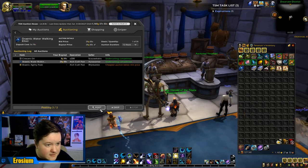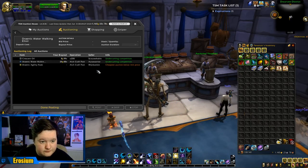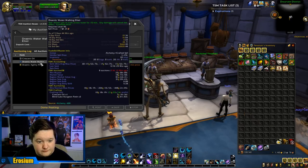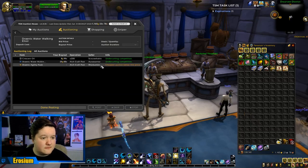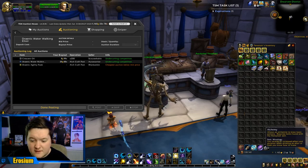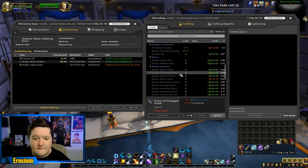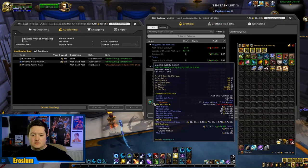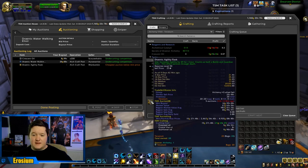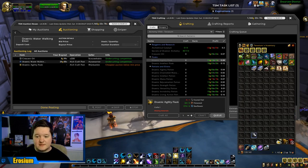Let's run the post scan, then post the Crescent Oil and post the Draenic Potions. Quite a lot of profit on those - posting for 25 gold and they cost about 10 gold to make, pretty good. Now for Draenic Agility Potions I want to look into this one because something seems a bit weird. There are 20 of those in the auction house, and TSM is saying I should be making a 25 gold profit on these - but I'm not, and I want to know why.